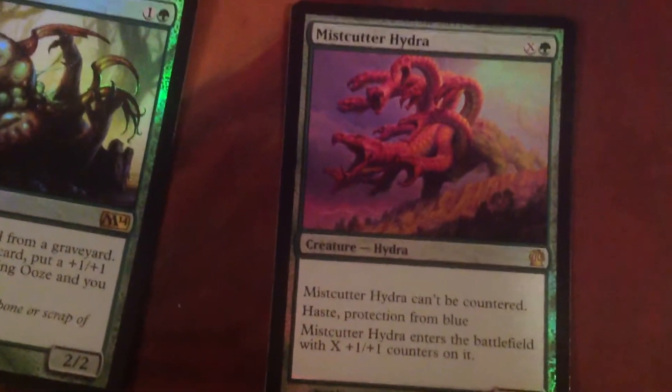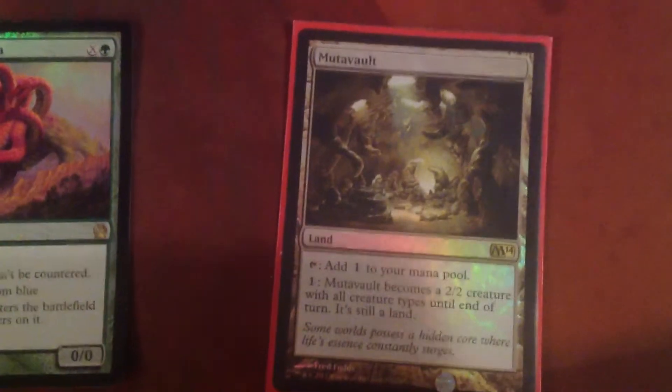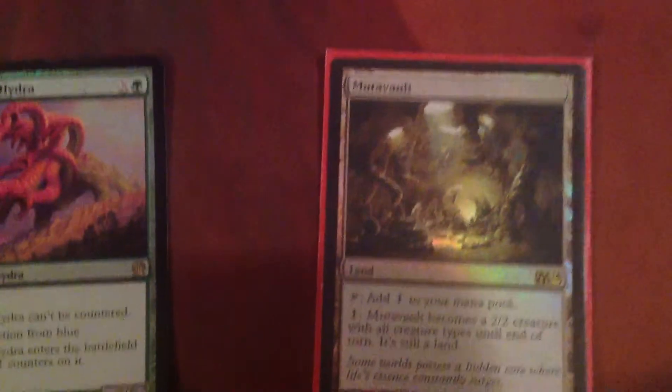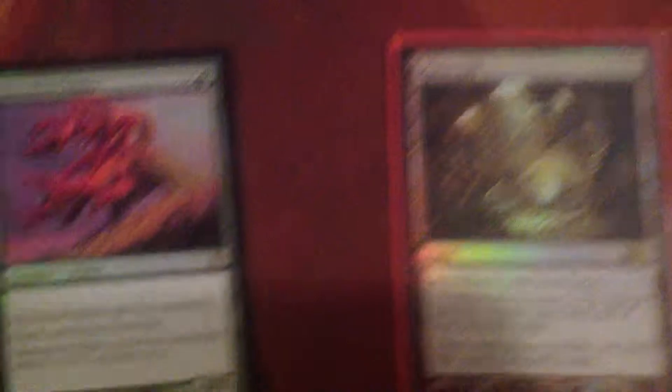Blue-White cannot answer it without Verdict or Banishing Light — two cards they don't even play four of — so it's really hard to kill for those decks. Then one Mutavault for the control matchups, because you bring in more heavy-costing cards and you want lands that do something. It animates, which is really good, and works well with Hana's Plate Mail — you can animate Plate Mail and then make this a 2/2 and just start bashing in the face. So that's the sideboard for Bug Aggro.